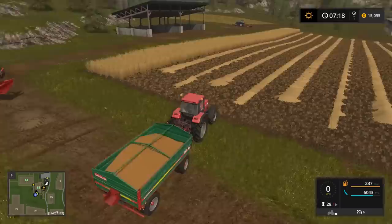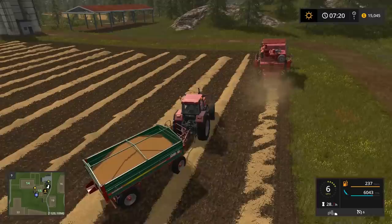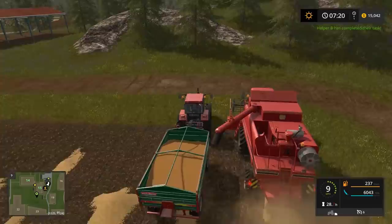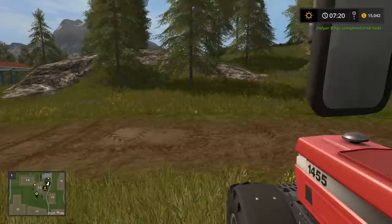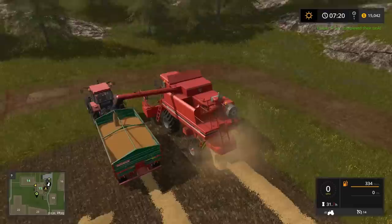We'll move on in the next video and talk about renting the plow and getting these fields ready for planting. We'll also need to collect the straw from this field. The harvester is finished — the worker quit. It says 'Helper B has completed their task.' We're going to hop over into the harvester.